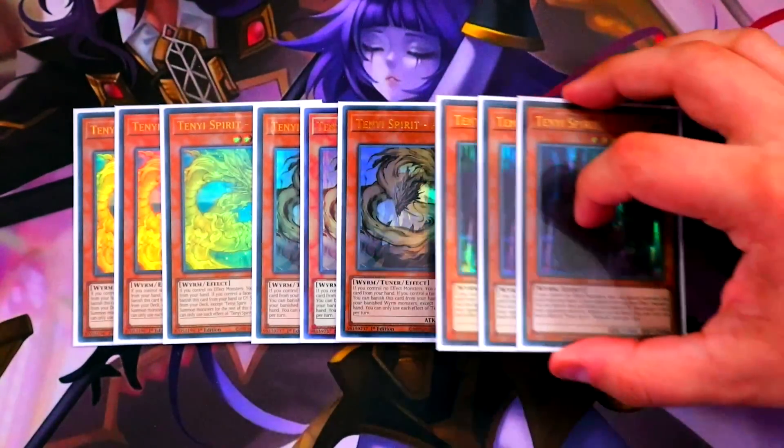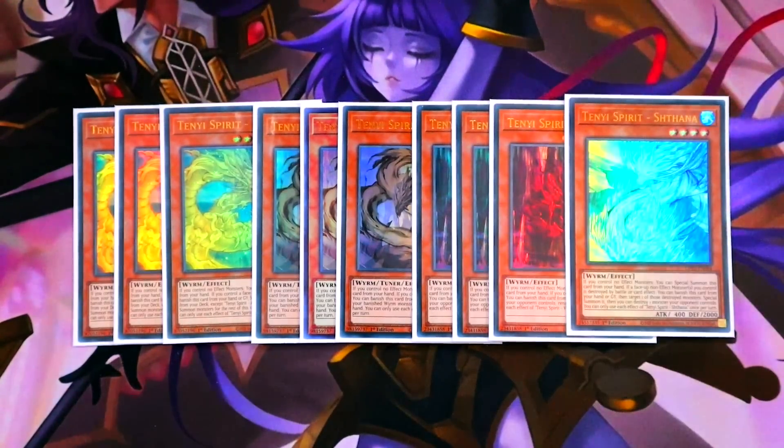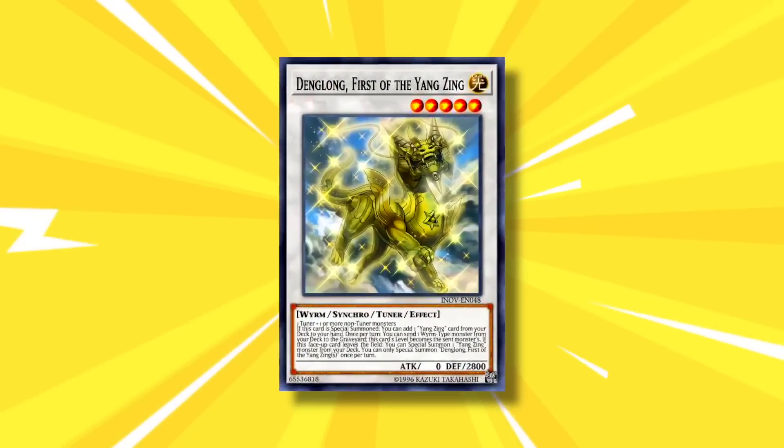For our Tenyi package we are on triple copies of Vishuda, triple copies of Adhara, and then one copy of Shatana. This may look like a heavier package, however this is basically our Denglong package now — you need to see multiple copies of these to play the game. Getting to Denglong is crucial to the brand new strategy, so three Adhara is absolutely mandatory.